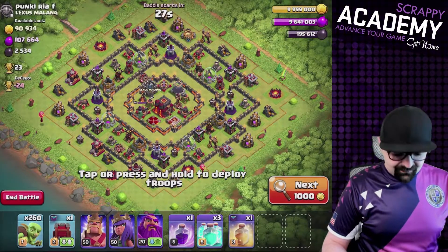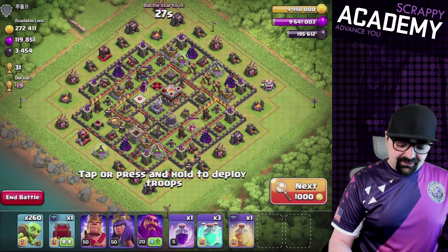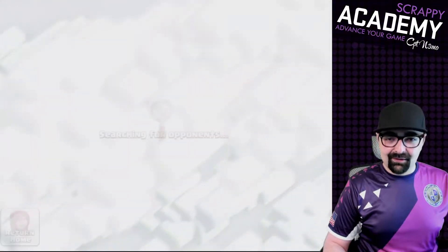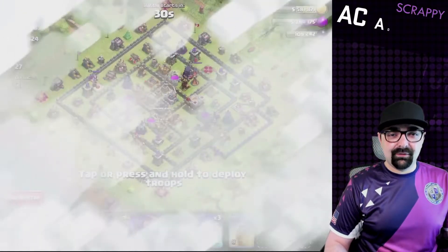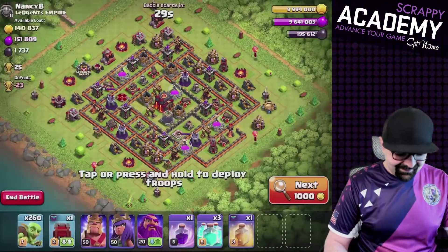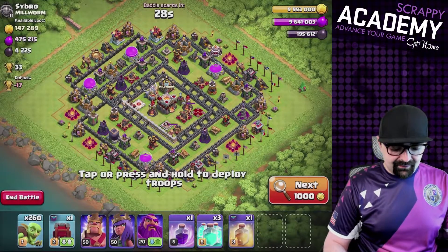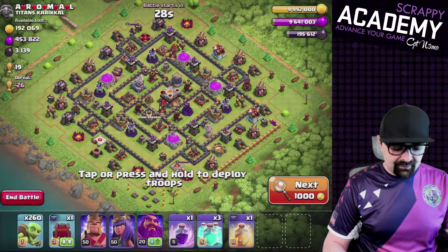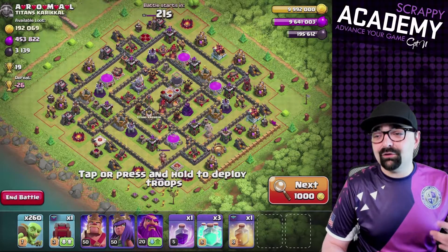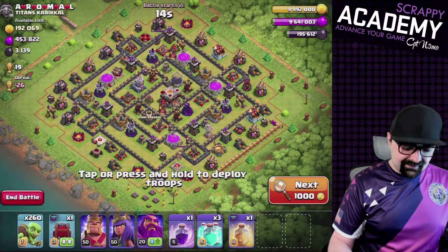I'm in Masters with Captain Nemo with my TH11 account, so it might be a little tough because most people probably have a decent base in Masters. This is probably better for Gold league, but it's a lot of fun. I love doing these types of attacks where I can have exciting stuff - like trying to clone 260 goblins. We're looking for a Town Hall 11 base. I'm not going to hit a TH10 or TH12. This is a farming video where I'll show you that you can farm with that many goblins and clone spells, even in a higher league.